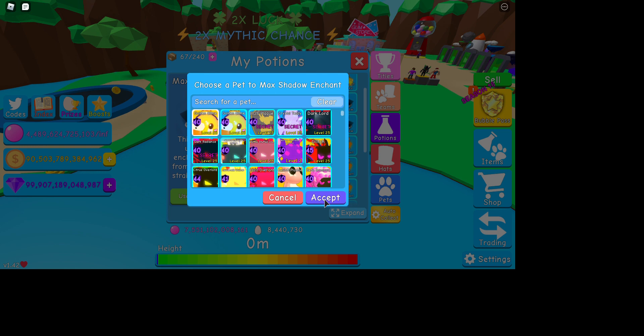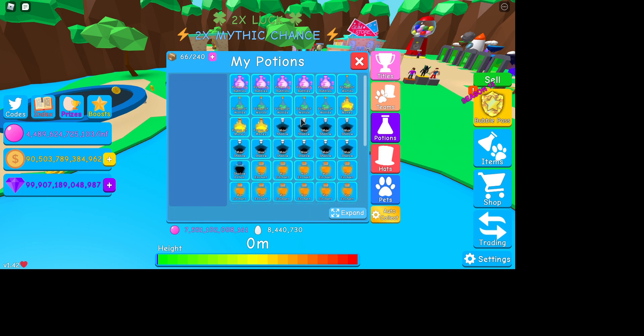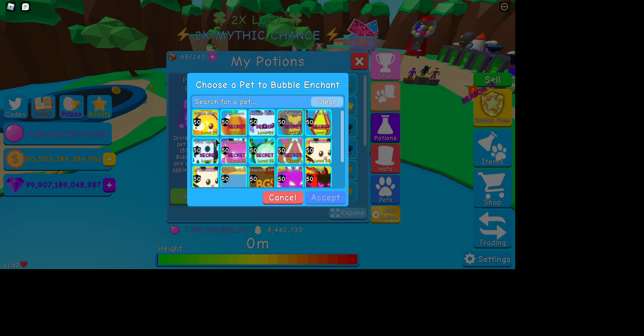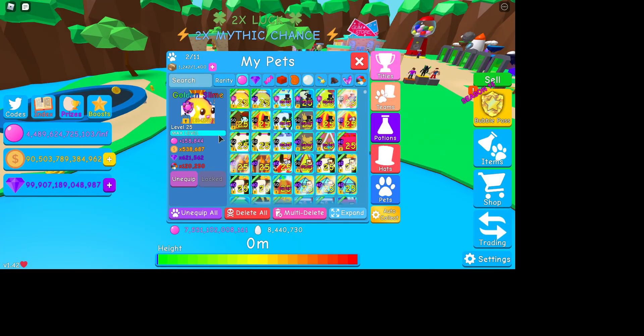Now, to max Shadow it. At Enchant 50, the stats are way better. And now I'm going to use a potion of bubbles. There we go.